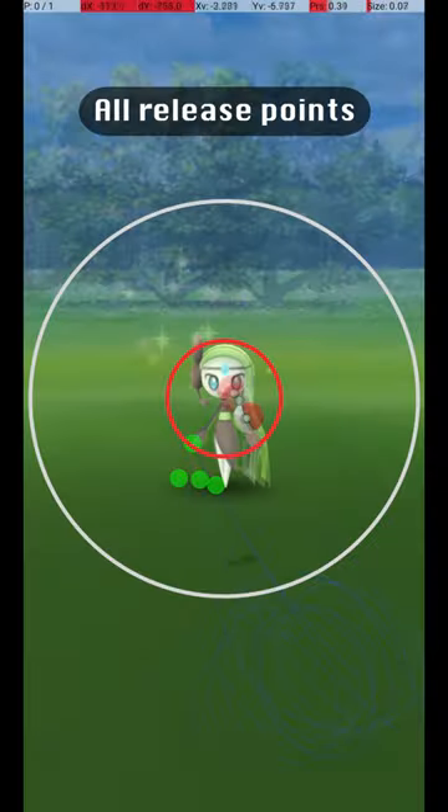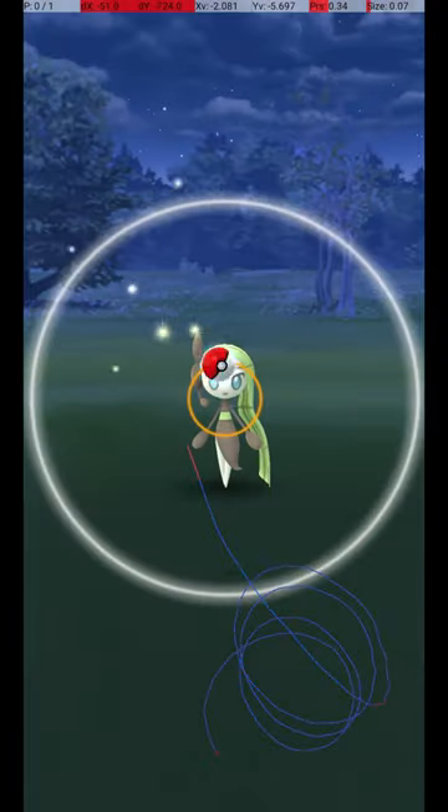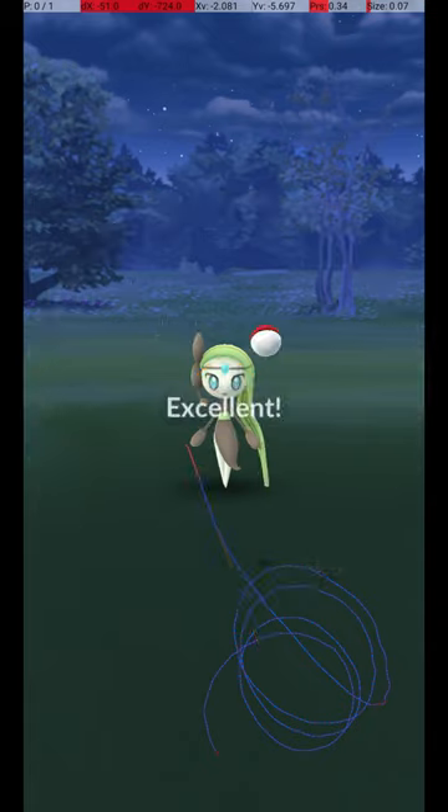Here are all my successful release points, along with an approximate average release point that should be targeted. Only a small amount of variation is shown in my example throws, but the gray circle is shockingly large on this Pokémon, so the throw should allow a lot of variation given its large excellent throw catch circle. My approach is to throw from the lower right corner to a point just to the left of the Pokémon's feet, about in line with its hand. The Pokémon is at a moderate distance and requires a medium release speed.